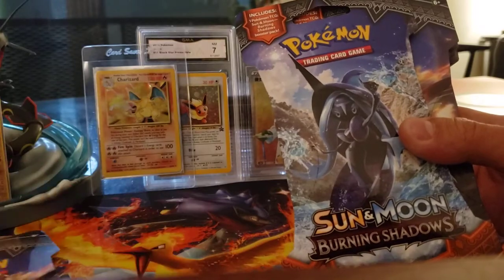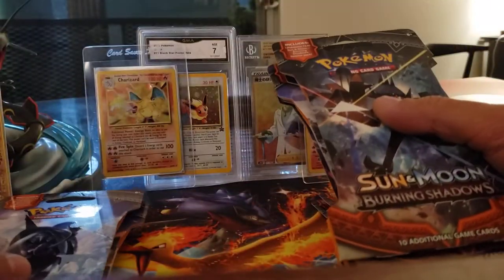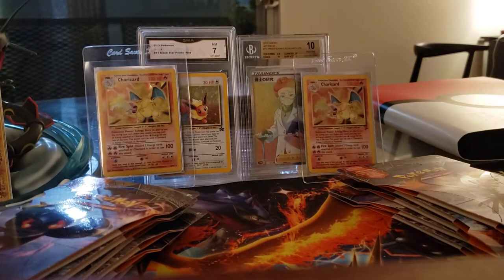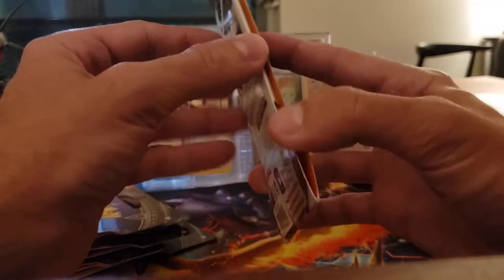Here's what we're going to do. We're going to go straight from the top — one to the left, and one to the right, alternating back and forth. We are going to go one by one and open up packs and see if we can pull the Rainbow Rare Charizard from Burning Shadows.